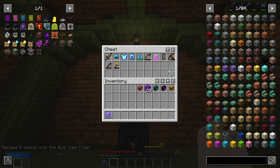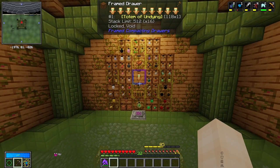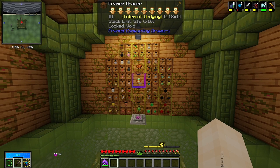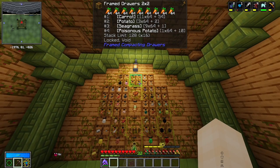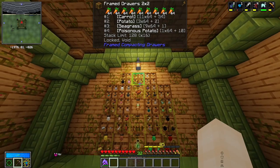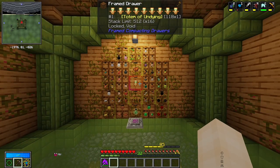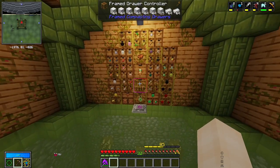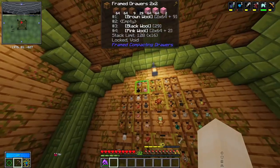Our drawer setup has everything that will drop from the mobs we would be killing. The only thing I'm missing is bamboo — we don't need it from pandas because I have a system at my barn area that's much quicker for bamboo. We do have carrots, potatoes, and poisonous potatoes because zombies can drop those, and seagrass because that's a nice easy way to farm it from turtles. The only other thing I'm missing is poppies — I don't have an iron golem egg yet, but once I get one I'll add poppies to the system.